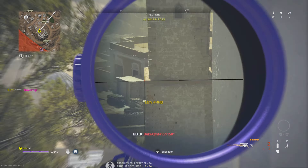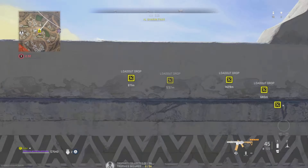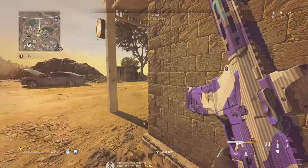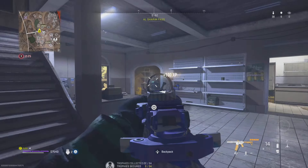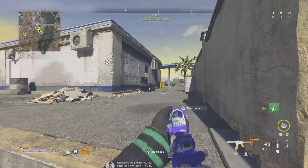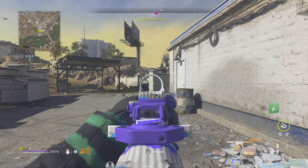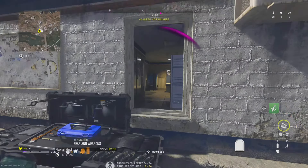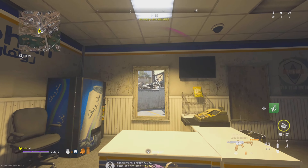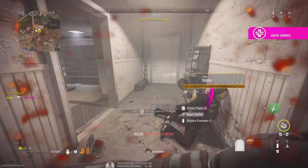One thing you're going to want to know is your deployment fee. This is how much SR it will cost you to load up into a Ranked Play map. From Bronze 1 to 3 there is no deployment fee, so you don't have to worry about losing any SR. However, once you reach Silver 1 it will cost you 10 SR, up until Silver 3 which will be 18 SR. This will keep on going up every time you climb the divisions, and once you reach Crimson 3 it will cost you 100 SR every single match.